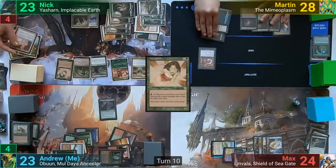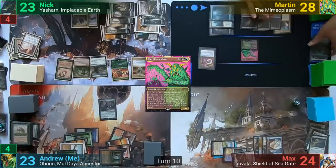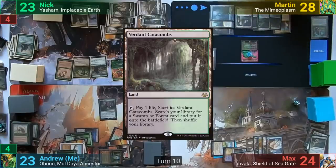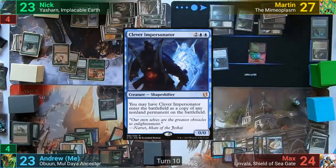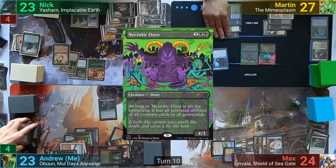On Martin's turn, he casts the Mimeoplasm, exiling Rampaging Baloths from my graveyard and the Eternal Witness from his own. With the Mimeoplasm's enter the battlefield effect, Martin grabs his Verdant Catacomb, plays it, and cracks it to find an Underground Sea. He follows up by casting Clever Impersonator making a copy of Mirari's Wake, then casts a Necrotic Ooze and passes to Max.